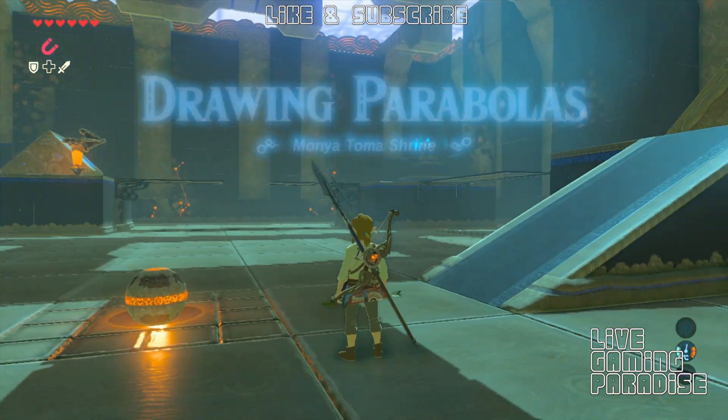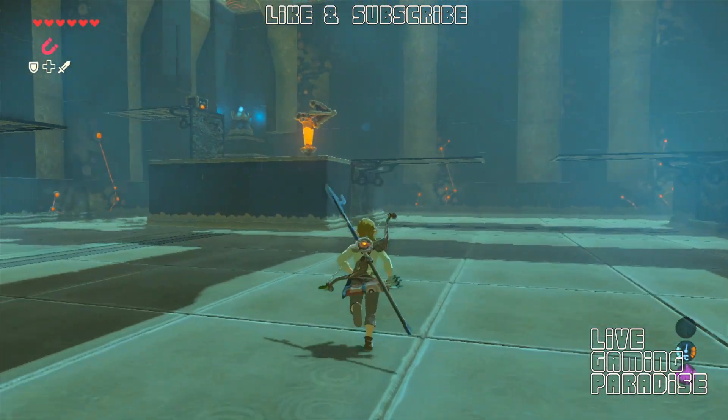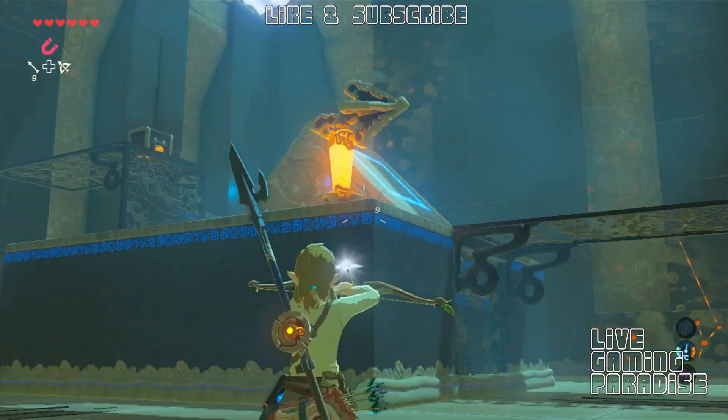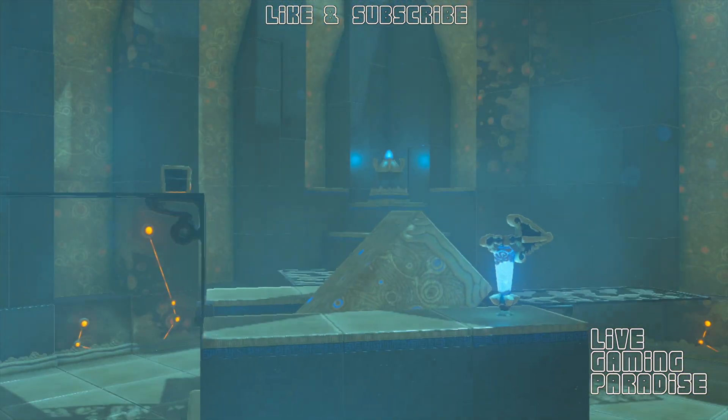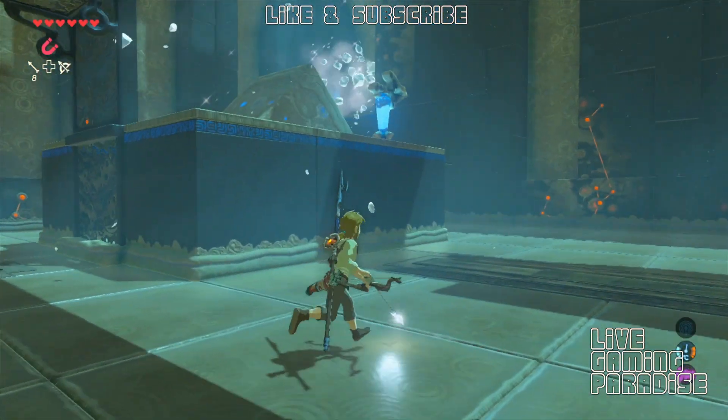The first thing you need to do is to get your arrows out. I only had them once so I know they're precious but I had to use them. Hit that switch there three times so the platform reverses its position.